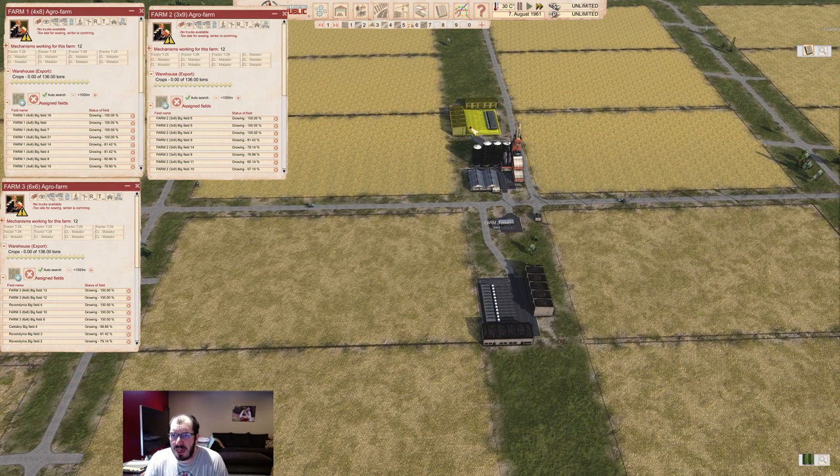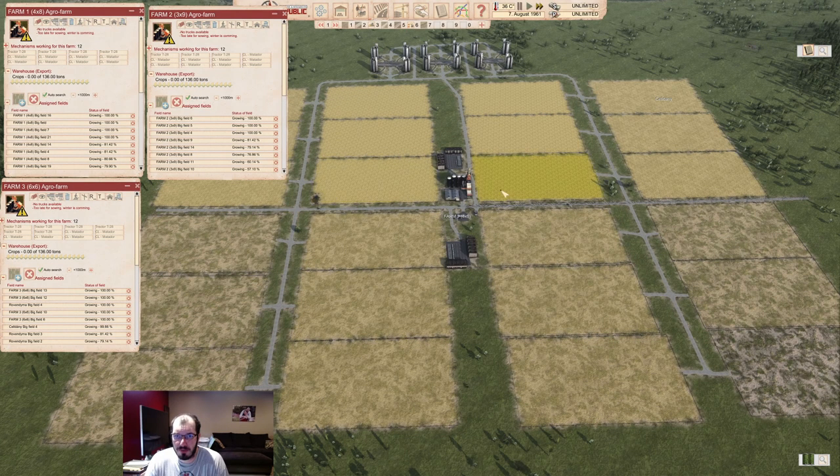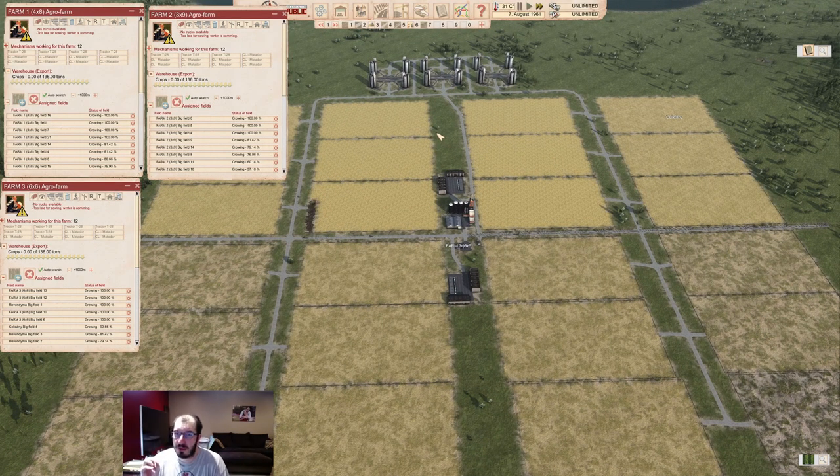I only have two distribution offices here with 12 trucks each, and each distribution office is only responsible for 12 fields. Personally I think a distribution office is very expendable — if I need more trucks, I'll add more distribution offices. I'm not too worried about ROI. I care about everything getting collected and going into the silos before winter. Over time, whatever you invest in your farms, if you play long enough, you will make your money back. The only thing that limits your distribution office is the 20 slots you can assign to it, so if you have too many fields you'll need more DOs.